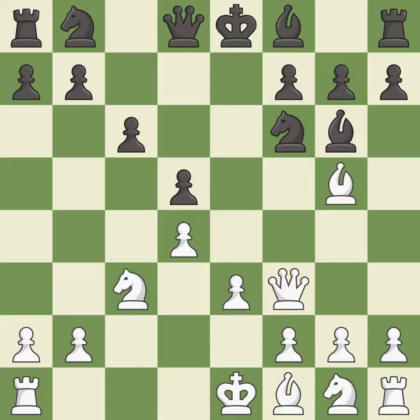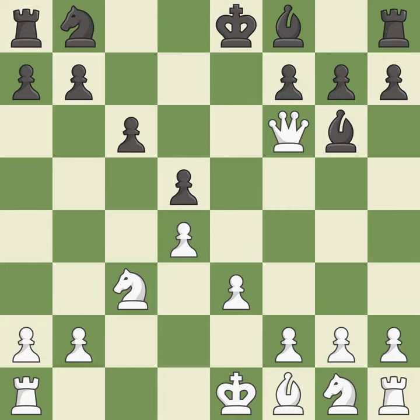This maintains the balance in material with a good trade. After all captures, this is an equal trade. This forces the opponent to double their pawns, which weakens their pawn structure. Recaptures.